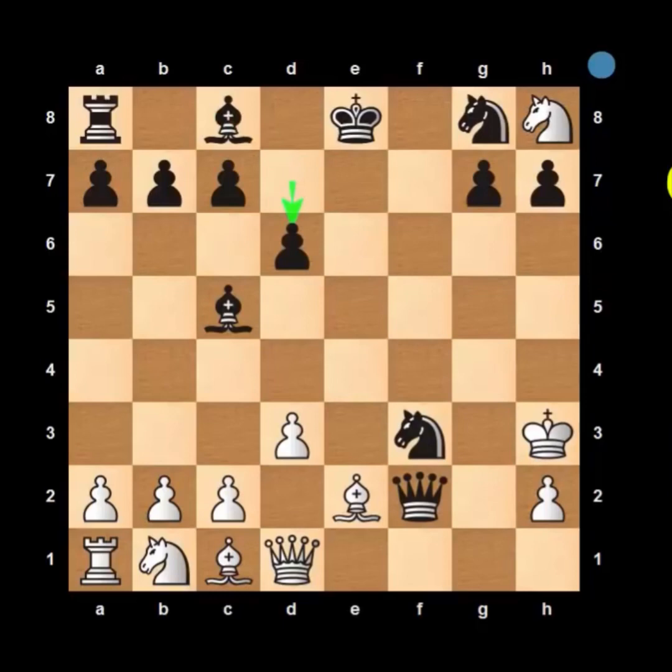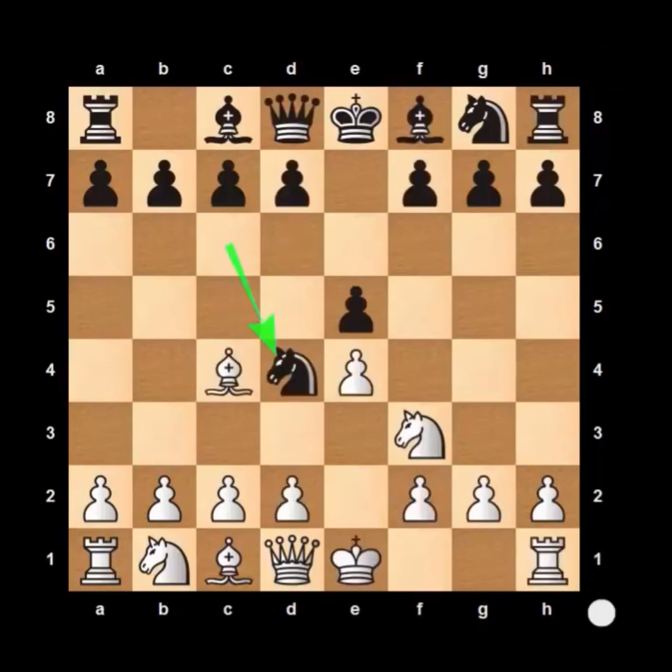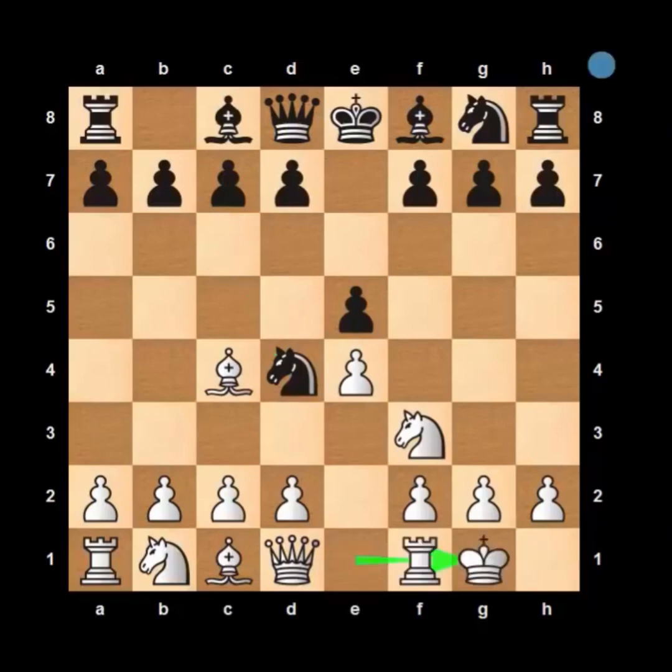So that's how this gambit works. Now the most important question — how do you save yourself from this trap? Well, the best way to counter this is to play the correct move right in this position. When Black plays knight to d4, I would suggest White should castle. This makes it a really good position for White because his king is now safe, his piece development is better, and he has better control of the center. So that's how White should play. That was all about this opening trick — the Blackburn Shilling Gambit.